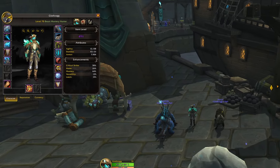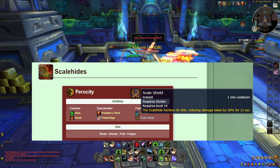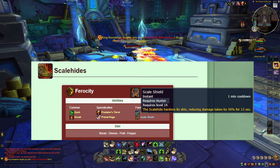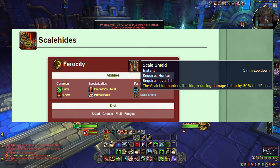There's a pet in particular we definitely want to take in there because it is the best solo pet. We're talking about Thunder Lizards. Thunder Lizards are a really strong choice for solo content because they're part of the Scalehide group. Scalehides have an ability that makes them take 50% less damage for 12 seconds, so they get a shield wall built in.